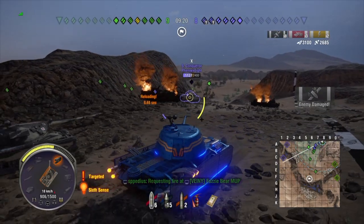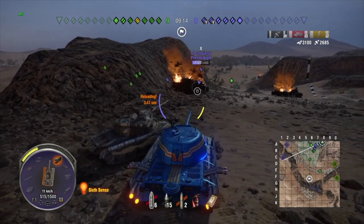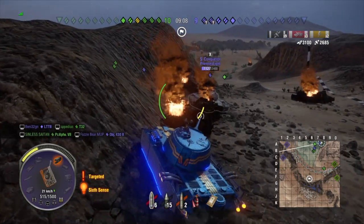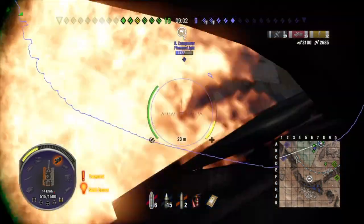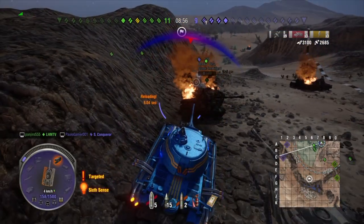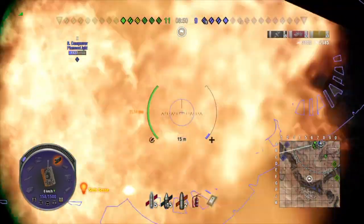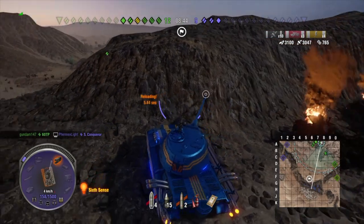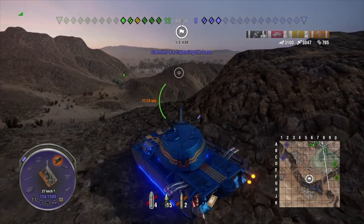When you're top tier in this tank it's really nice — ram things, be aggressive, it's just fun to be very aggressive. Right now I'm trying to push the Super Conqueror and get around it, hoping the 60TP would come up with me, but there's a stupid invisible wall stopping me. So right now it's just clean-up time against these two mediums and a light tank.